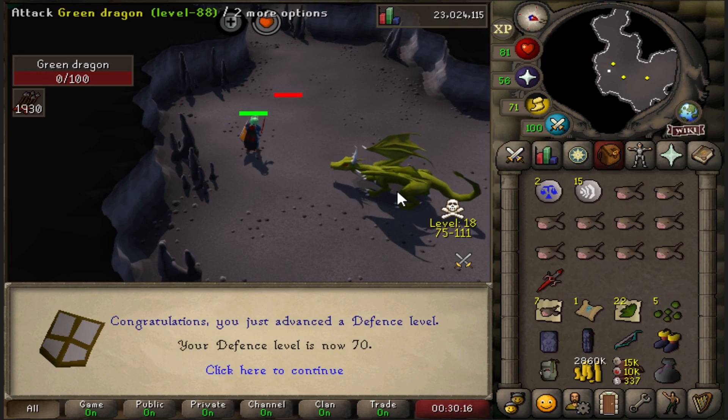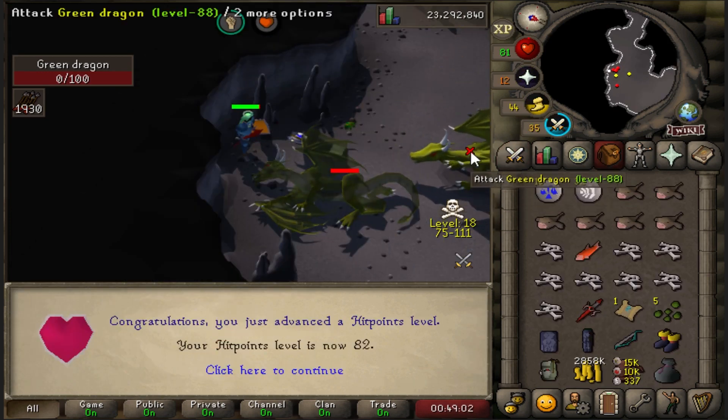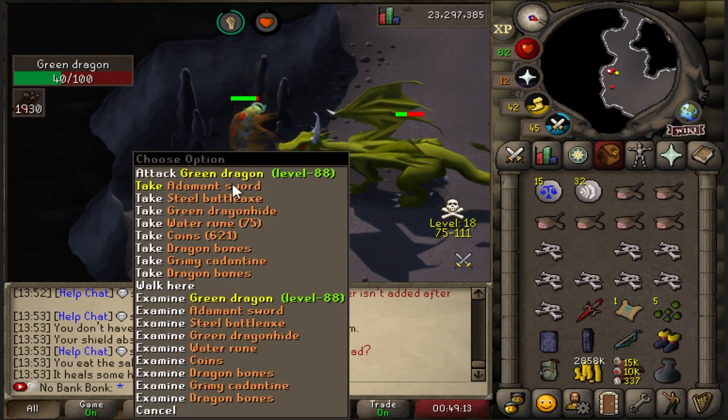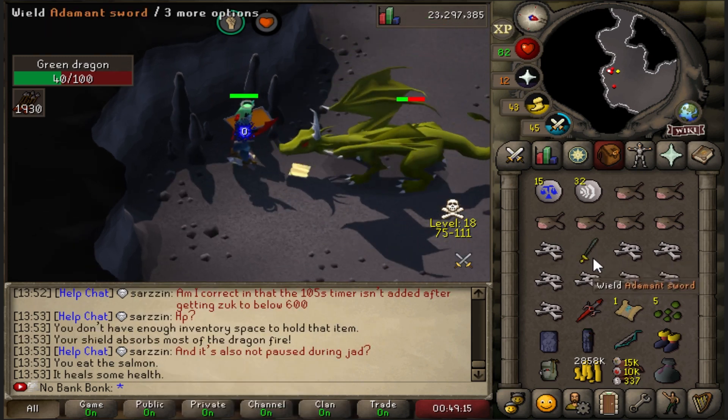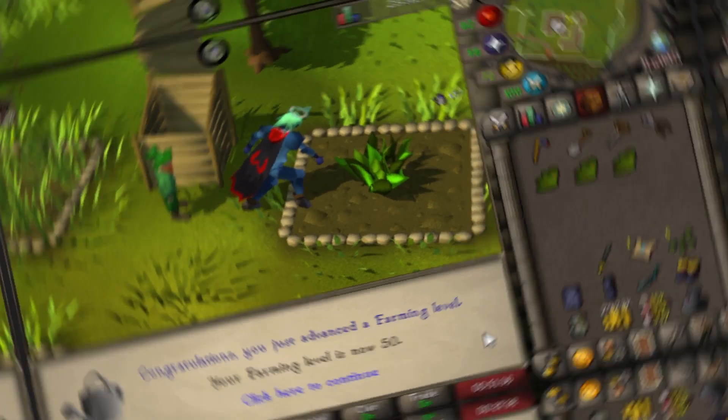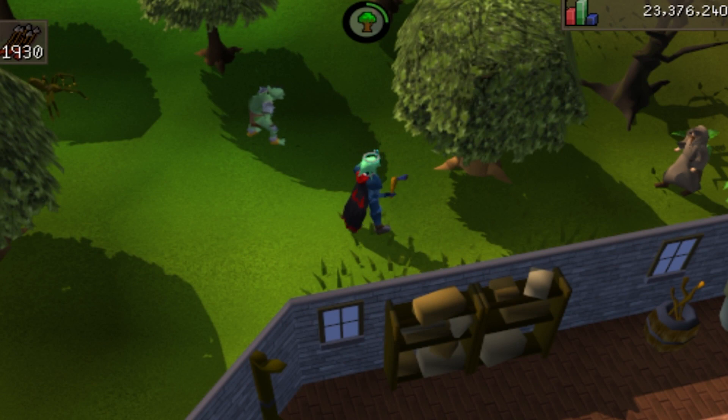Back to Strength and Range training for now. 82 Hit Points. There's our Adamant Sword — that is all we need here, it's the only spot we can get it. 58 Prayer. More Ranarrs for 50 Farming. Grinding out some Oak Tables now so that we can unlock the Stash Spots.